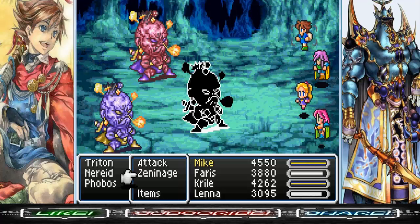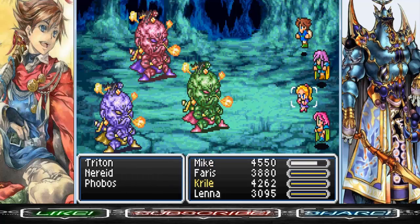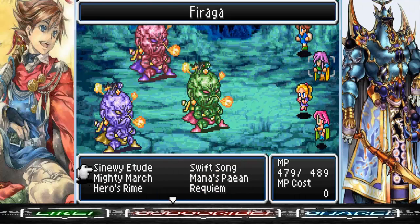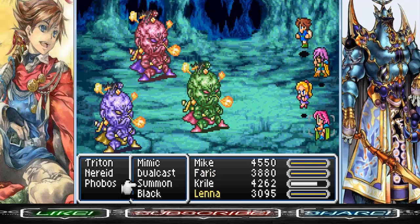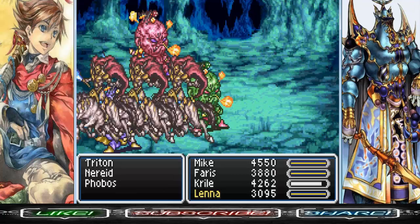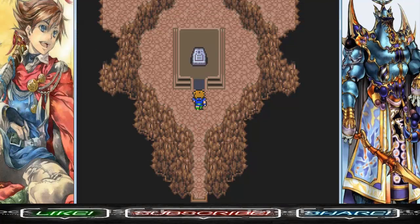It's time for a boss fight versus Triton, Neuron, and Phrobos. All three of them have 13,333 HP — this is not even a boss fight. One easy way to wipe them all out is to use Odin. He'll slice and dice. Just use Odin on them; it's not even a threat.